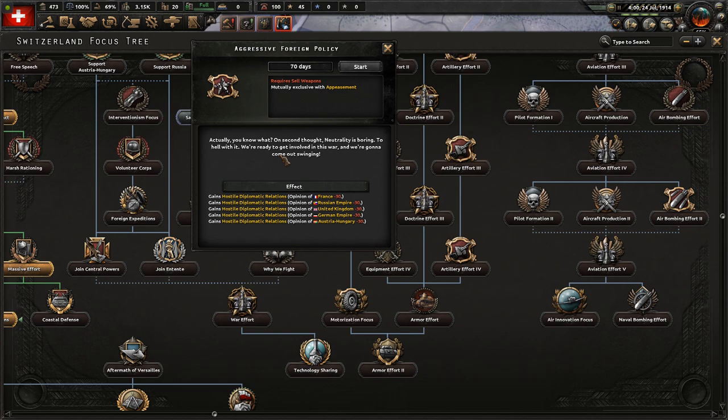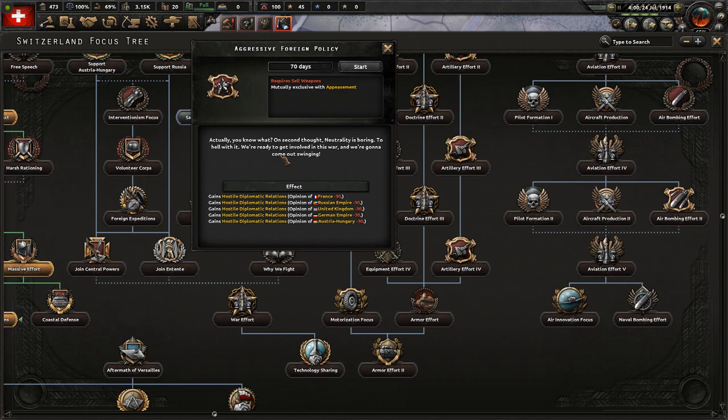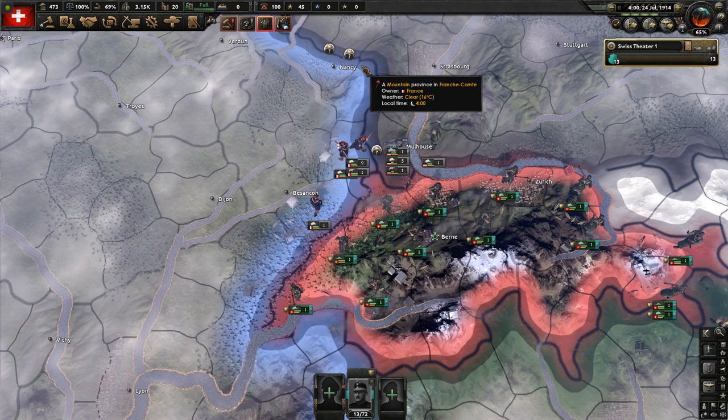Here's what we're going for: the aggressive foreign policy focus. You can take this to stop being neutral for all intents and purposes — it makes everybody hate you, and you can sell guns to both sides along the way. So we're doing well over here.